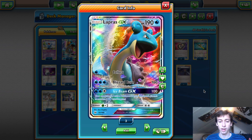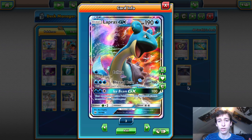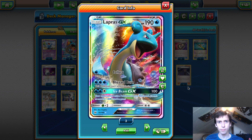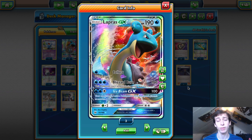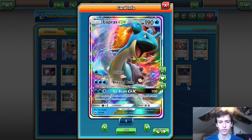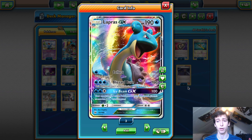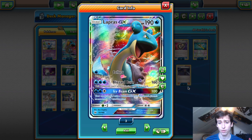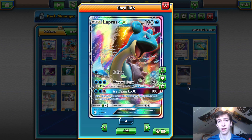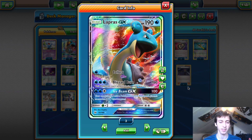Then we have Blizzard Burn — this Pokemon cannot attack during your next turn, but it does 160 damage. You want to use this after an Ice Beam GX, or to one-shot something like an Yveltal without a Fury Belt, or a Darkrai with a Kukui. Ice Beam GX is another really solid attack — you always want to use it on something with a bunch of energy powered up, then follow it up with a Blizzard Burn to knock out their threat and strip their energy.